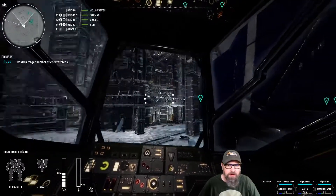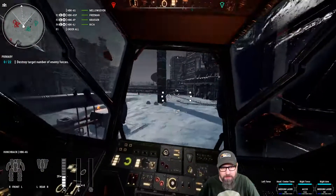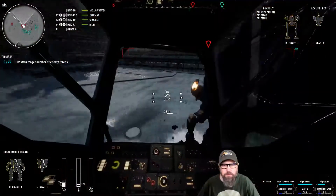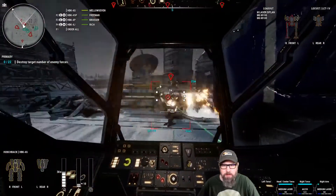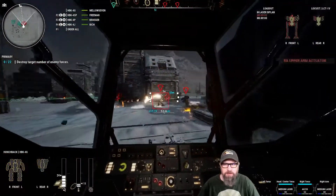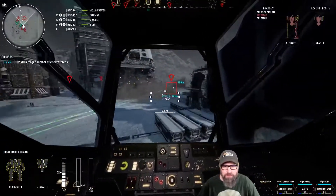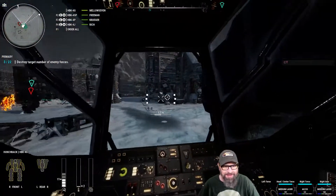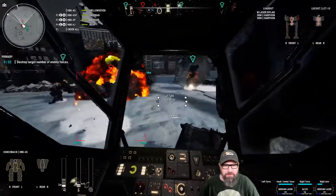All right, we've got 22 forces. Are they after somebody already? They're running around out there. We do have bad guys out there. Let me get out of the building here. I'm stuck on him. We've hit him twice with AC-20s — three times. I'm not sure I got him that time, but he is almost dead.